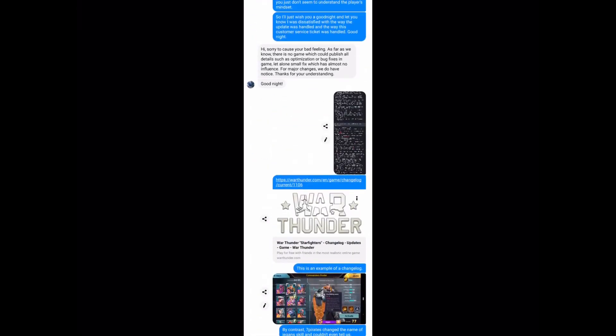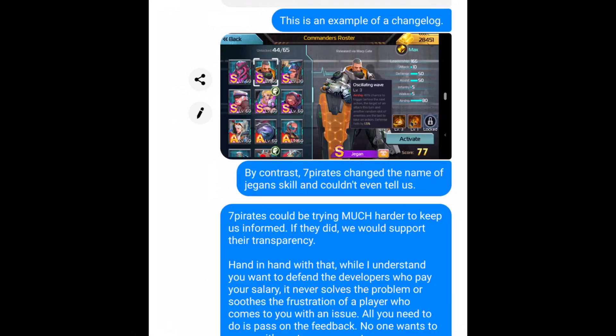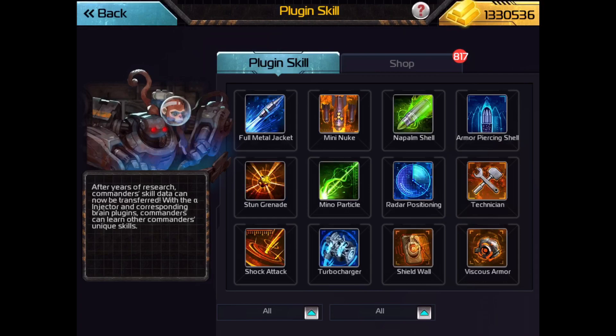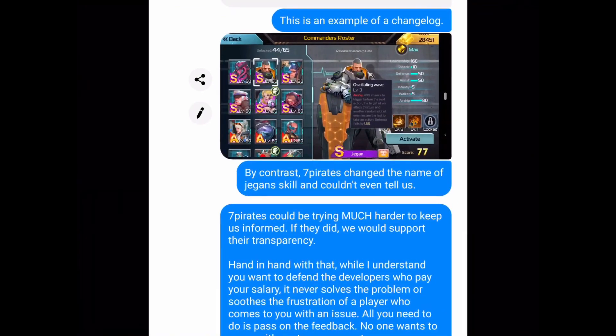By contrast, Seven Pirates changed the name of Jigen's skill and couldn't even tell us. Jigen's skill was 'Shockwave' with no space. In the game there's 'Shock Wave' with a space, which is Dragon Slayer, and 'Shockwave' without the space, which is Jigen. The problem is that the shop doesn't tell you what any of the skills do, so people bought the wrong one because Jigen's Shockwave skill was cheaper — it cost Jigen medals — thinking they were getting Dragon Slayer's Shock Wave. People complained, so Seven Pirates changed it to 'Oscillating Wave.' If they'd told us about the change, I would have said 'Bravo, devs.' This may seem like a small thing, but it's an example of the fact that they don't feel like they have to tell us when they make changes.